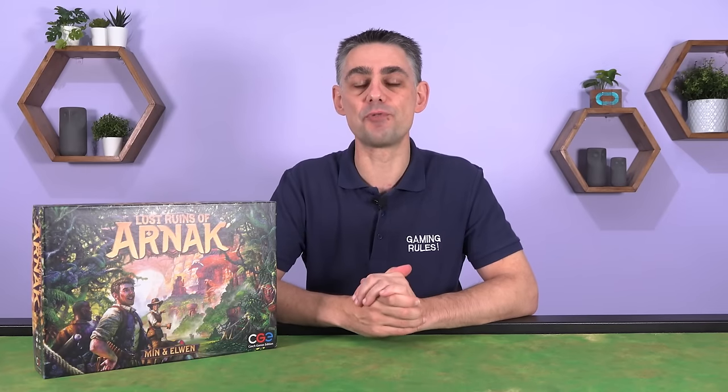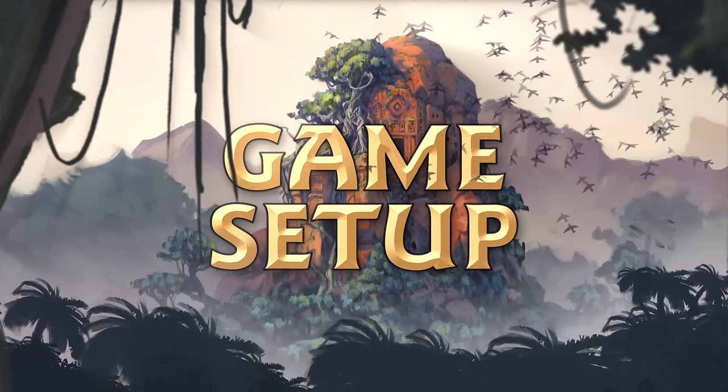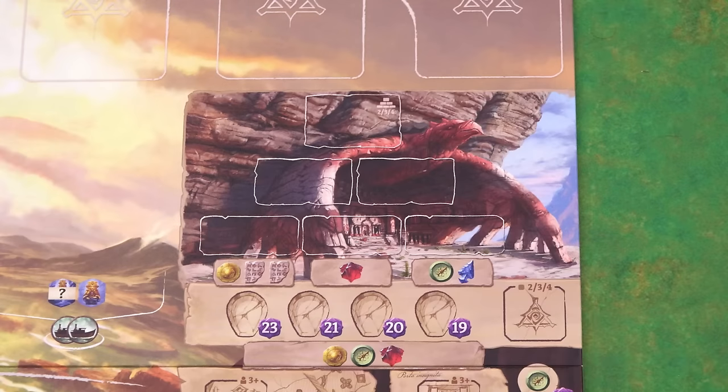In this video I'll be covering the rules for the 2-4 player game. If you want to learn how the solo game works I have another video for that which you can find by clicking on the little eye in the corner. Place the game board in the middle of the play area. For your first game use this side of the board with the bird temple. I'll explain the other side of the board at the end of the video.